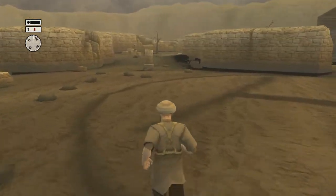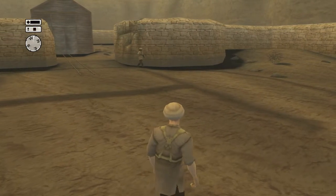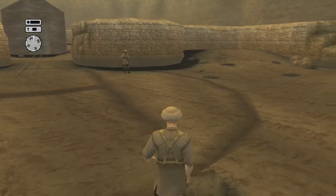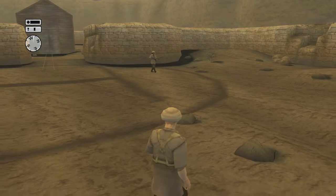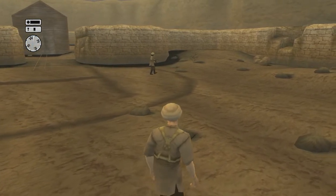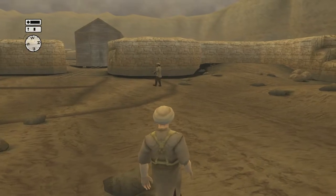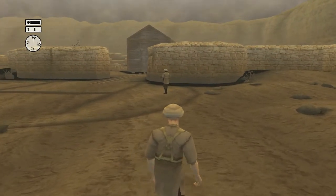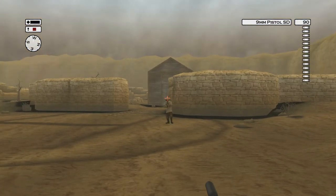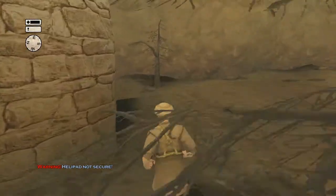You just need to wait for him to turn around. Sometimes he turns around at that wall right there, but he keeps walking in my direction. So basically I'm gonna take him out when he turns, and you should be able to get the shot on him. You want to make sure he's not looking in your direction, otherwise he'll turn around and shoot you. Luckily I got him just before he actually turned around.